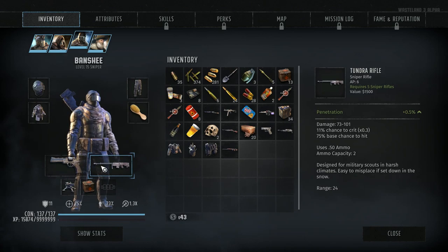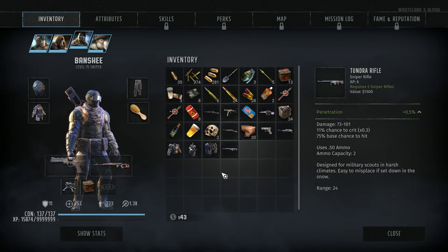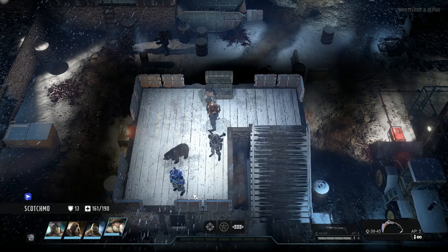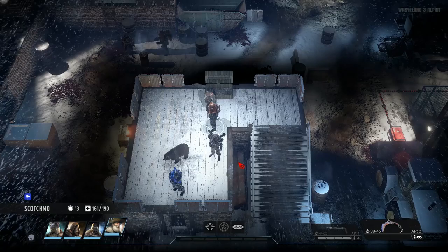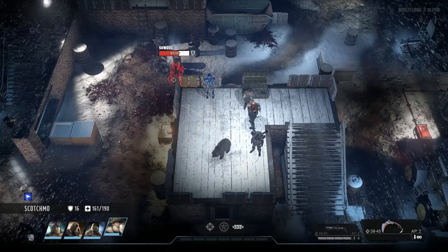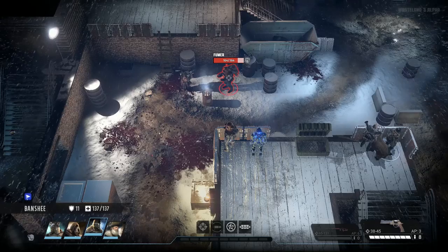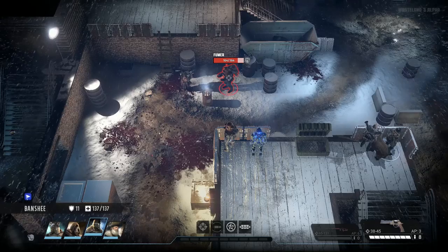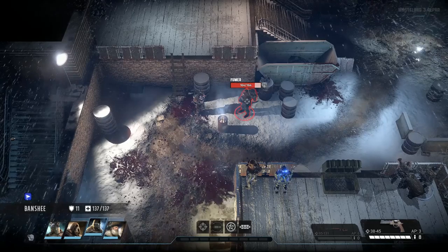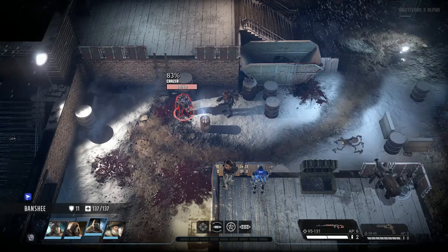That is a major upgrade. Let's switch. We never gave Scotchmo pants, either — there you go. Now let's get our squad set up for an ambush. These guys are pretty clustered up, so this should be easy. Let's wait for that sawdog to wander back over here. Forgot to switch over to our new sniper rifle.